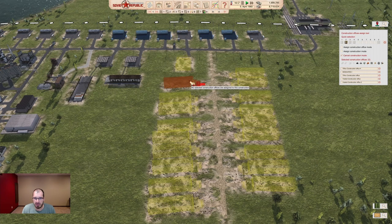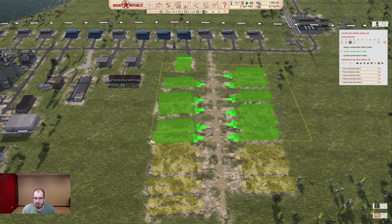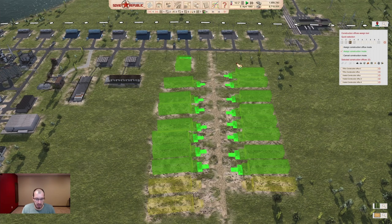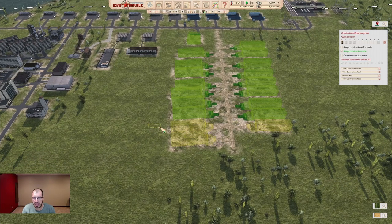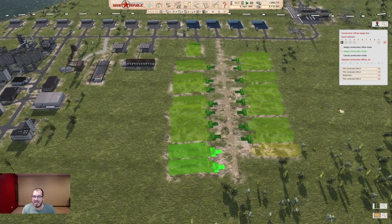Now the best part — I saved the best for last. Go to your Assign Construction mode, click anywhere, and drag. You can assign however many construction sites you want at the same time — no more clicking, clicking, clicking. You can just say 'I want all of these for group three,' switch to group two and drag those three, switch to group four and drag those three. Because we have construction offices overlapping a lot of other construction offices, there's already partial stuff assigned, and that is fine. Everyone's happy, everything gets built, and you can assign them however you want.